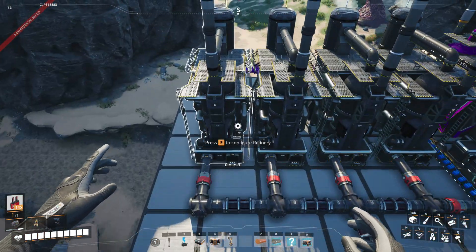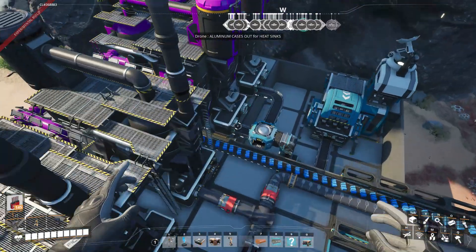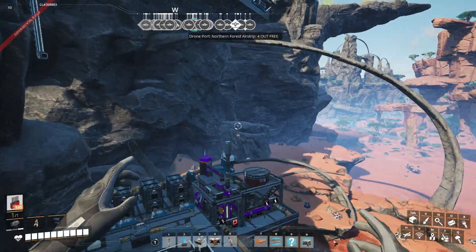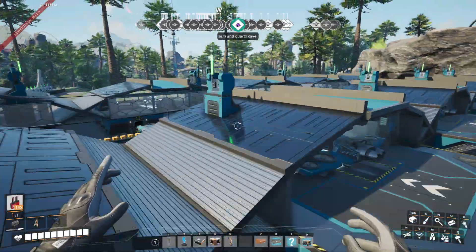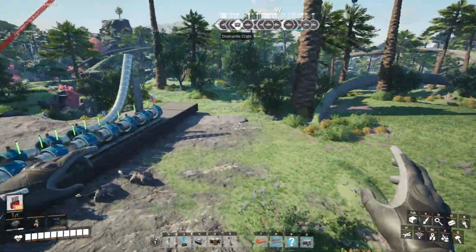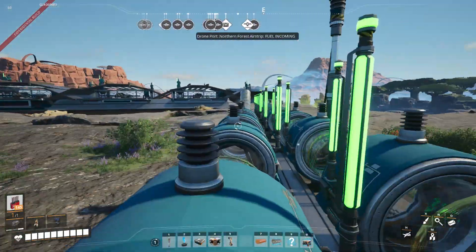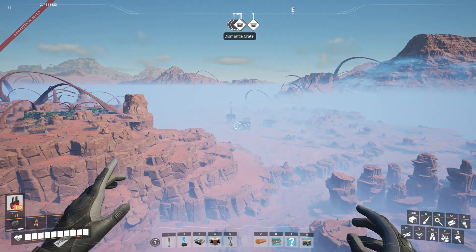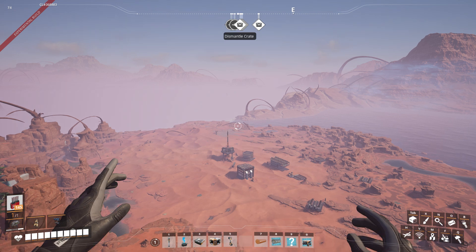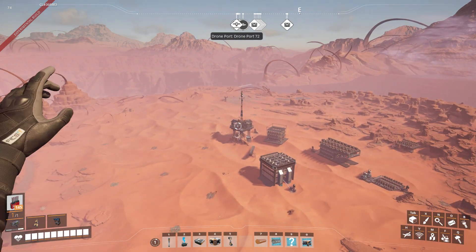We've got our refineries over here doing the oil, making plastic, containers, and petroleum coke. Now we're heading over to the desert to check out the final drone hub of this video. What I do is send a drone to a different hub, and then from that hub I'll have it fill up other hubs.